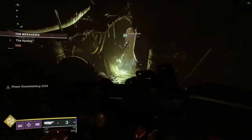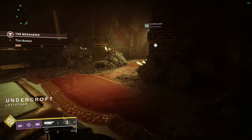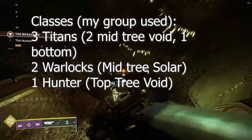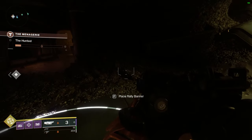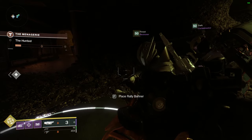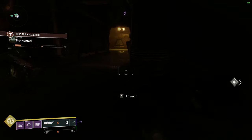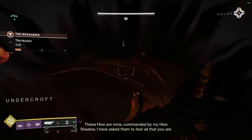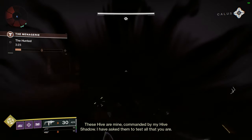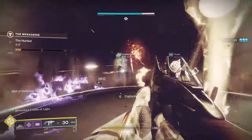Now that you know the mods and loadout, you're probably wondering what classes to bring. My group used three Titans, two Warlocks, and one Hunter. We had one Titan on bottom tree void subclass throwing shields consistently with Doom Fang Pauldrons — the Doom Fangs return your shield on a throw and keep giving you super energy as long as you're killing ads, and in the final boss room there are a lot of ads.